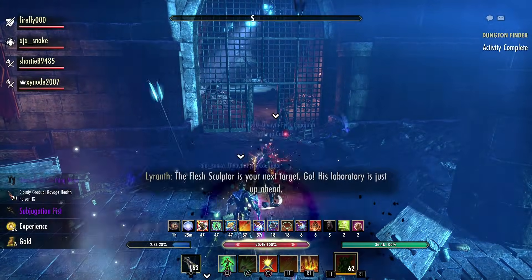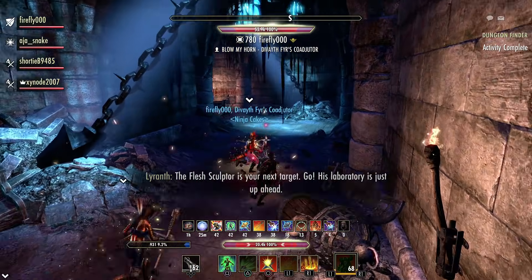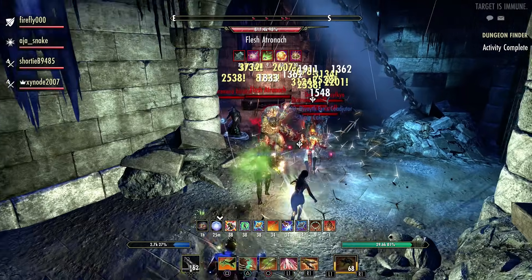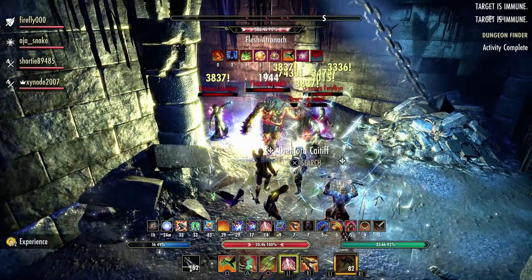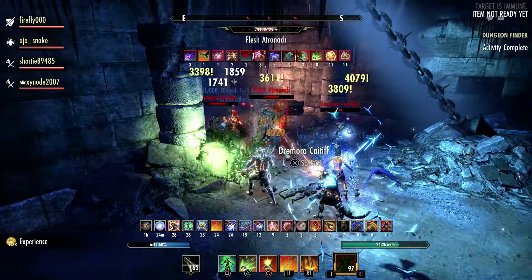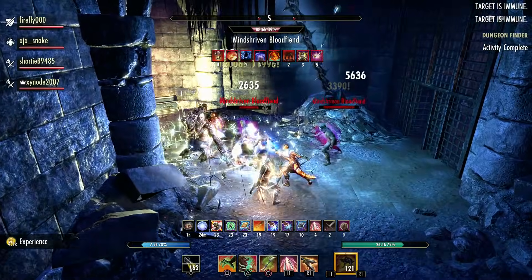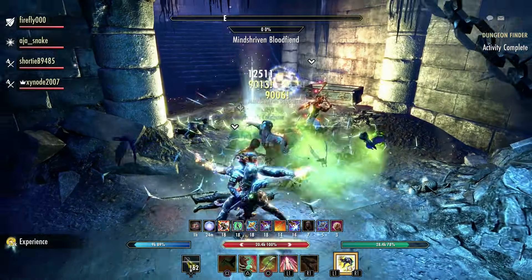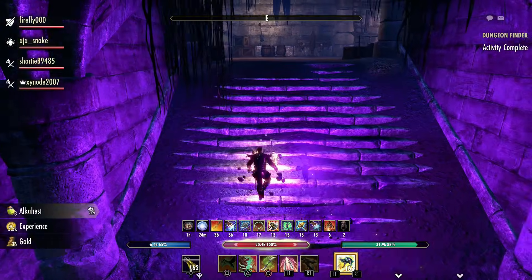Next you'll see the first Flesh Atronach — you must focus these down. If you don't kill it quickly enough it will enrage and start one-shotting people; it's around 50 to 60k a hit. You can sometimes tank one or two hits if you're a really beefy tank, but it's pretty much a one-shot — don't risk it, kill that Atronach as soon as possible. As the tank, grab this target as a priority and turn it away from the group. The smaller adds don't hurt that much, but the Atronach is always the priority.